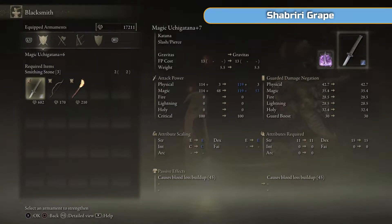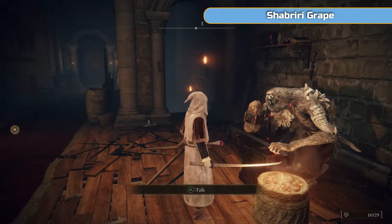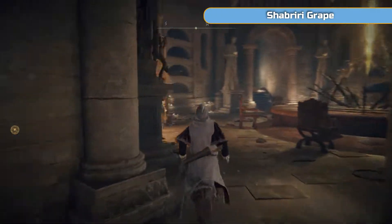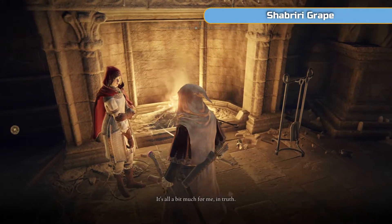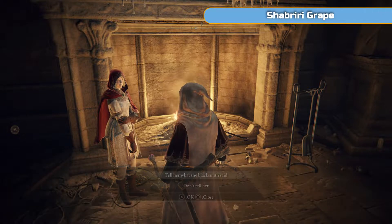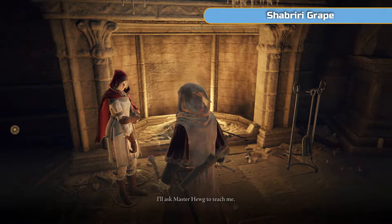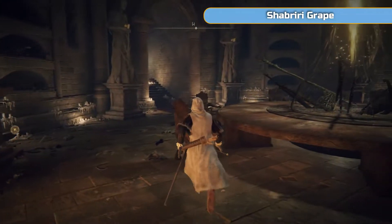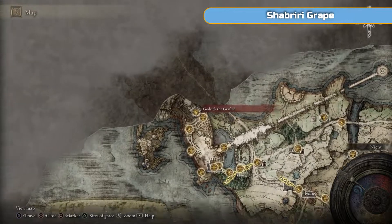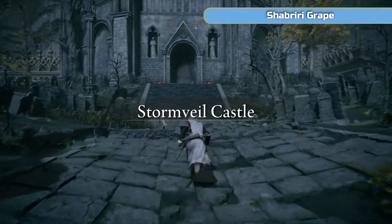Upgrade your gear while you're here - your sword. They do go up to plus 25; we're at plus eight at this point. Then go back and speak to Roderika again. Say what the smith has said - that option will come up. Then exhaust the dialogue again, and in the future she's actually going to move into the same room as the smith and she'll be able to upgrade our ashes for us, which means we are going to finally use our Grave and Ghost Glovewort.